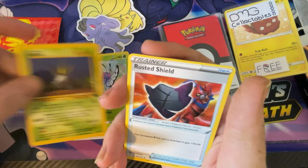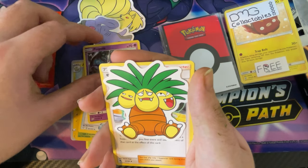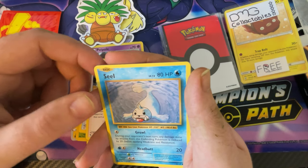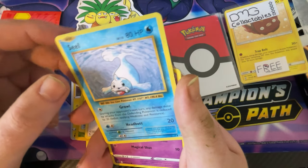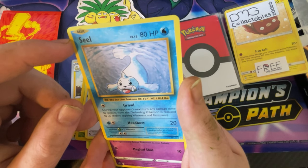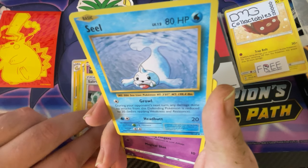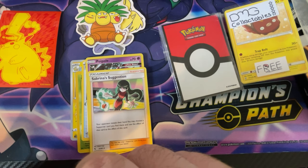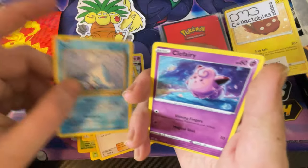We've got what looks like a Fossil set Oddish - it's a really old one, nice. Rusted Shield, Poipole, another sticker, Sabrina's Suggestion. And this one - is this a basic Pokemon? Wait, is this fake? No, it's real - it's a nice card, it's from 2016, yeah it's real.